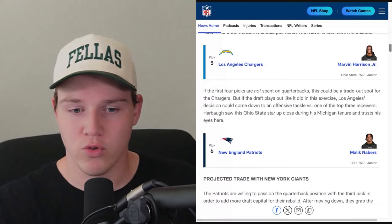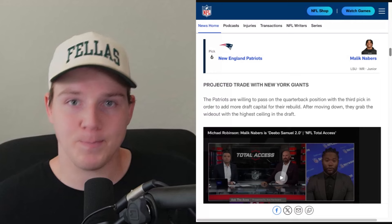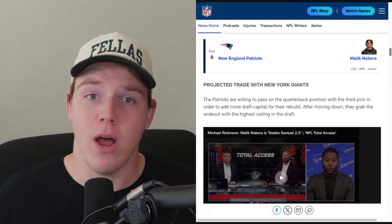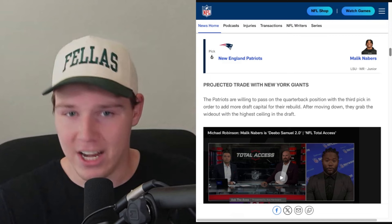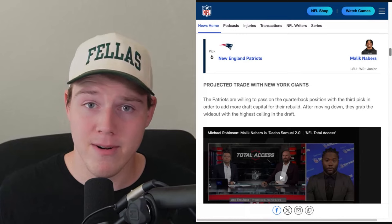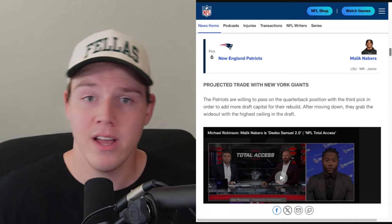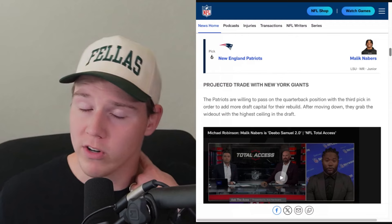New England trades back and takes Malik Nabers. This signals that Jacoby Brissett will likely be their bridge quarterback this season while they build out the roster. In almost any other draft, Nabers is the wide receiver one — last year's class he'd easily be WR1. The problem is Marvin Harrison Jr. is in this class with him. Even with Jacoby Brissett dampening his ceiling a bit, I still have him at 1.04, just behind Jayden Daniels and ahead of those other two quarterbacks, because he's just that good of a prospect.